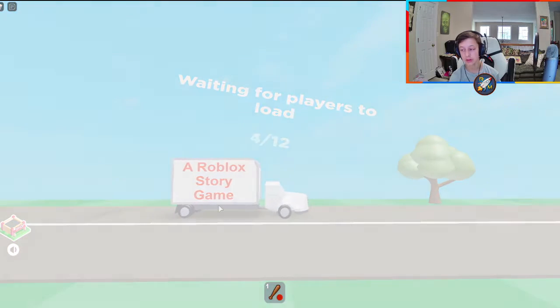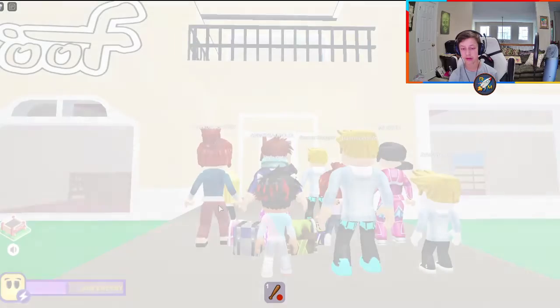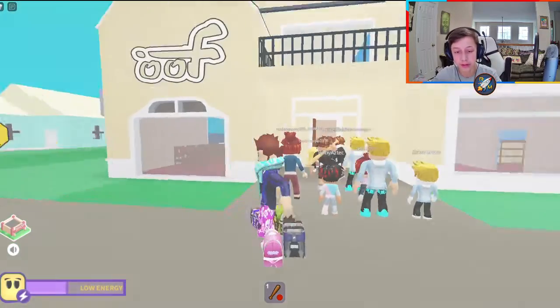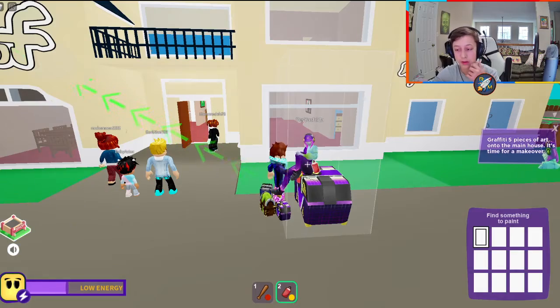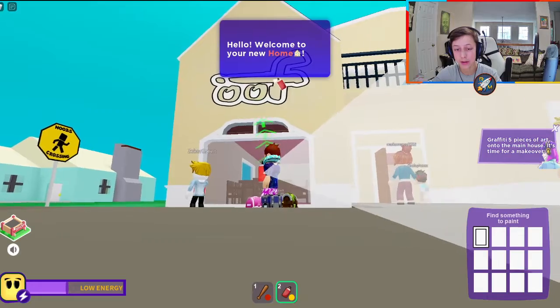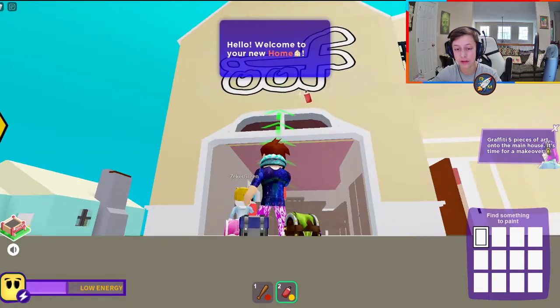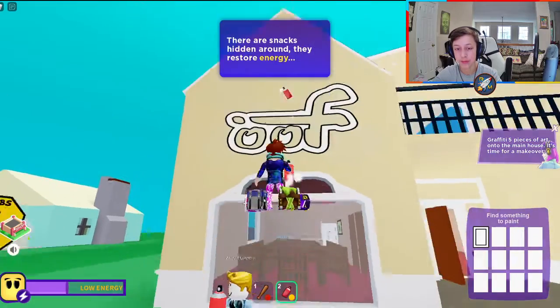Once you load in you'll be good. She'll load in here in a second and it's going to start going through the storyline. Just walk up to Faye right here, click on her, and it's going to say hey, I need five pieces of things spray painted on the house. It automatically picks the right color for you, I believe. So you got to look at the thing — it says find something to paint.